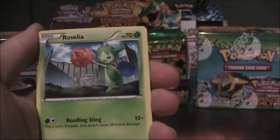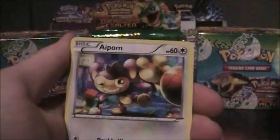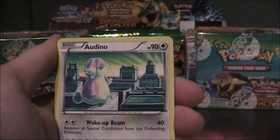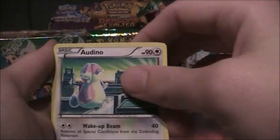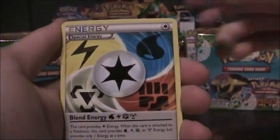Drifblim, Roselia, Magmar, Foongus, Ampom, Lemon, Audino, Durant, Blend Energy — the other kind — Skiploom Reverse and the Houndoom Rare.